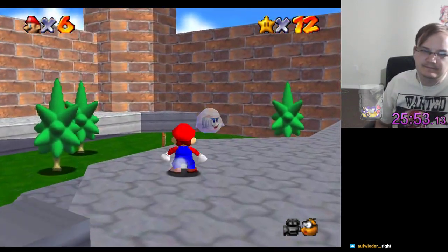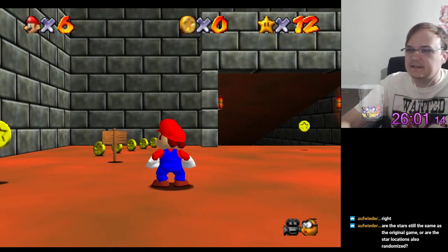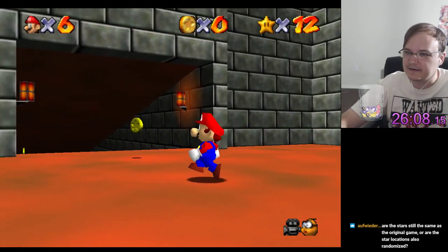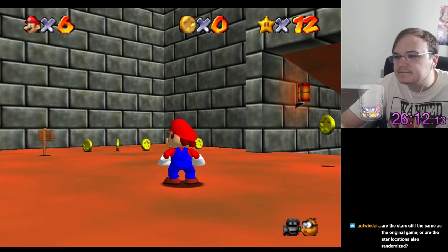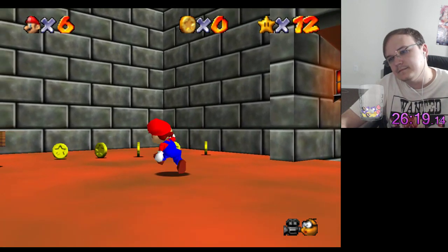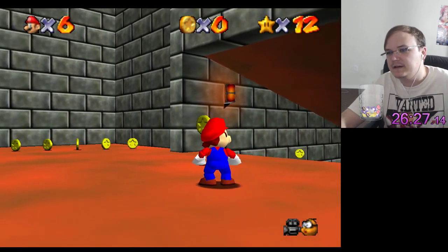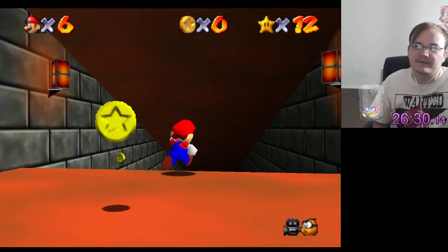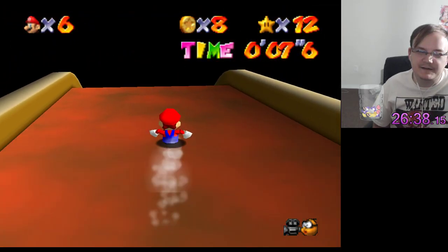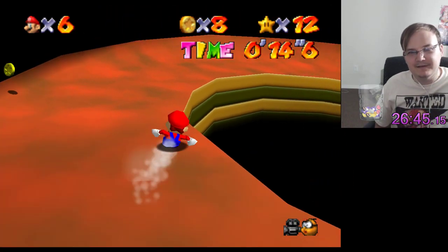Let's see what this goes into. Secret slide. This could be a doozy if I get a really unlucky box star here. Secret slide — there we go, couldn't remember what the abbreviation for it was. The star locations are random, the objectives for the stars are the same. That's an unfortunate place for that to be.